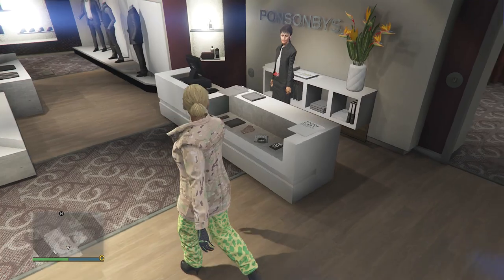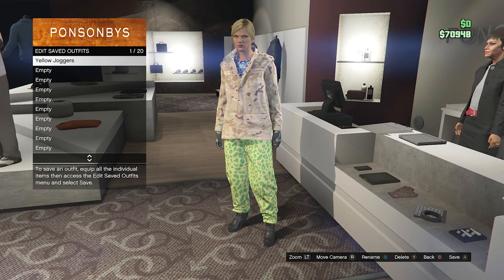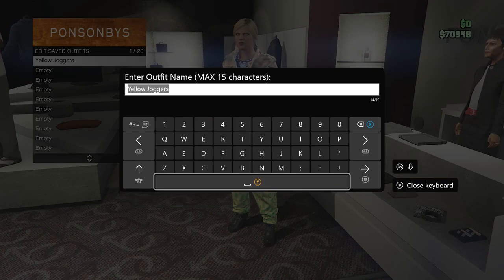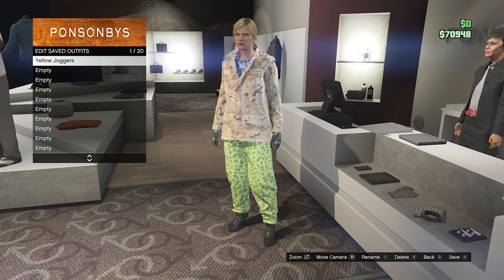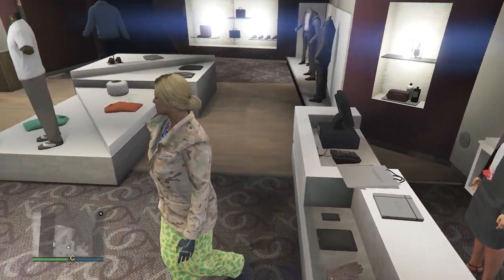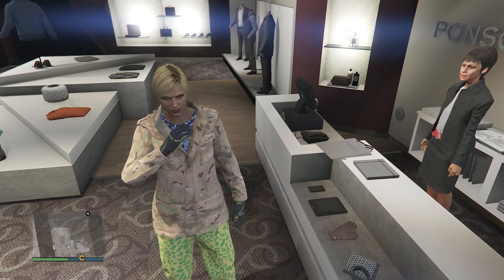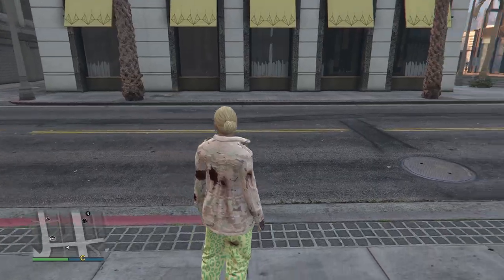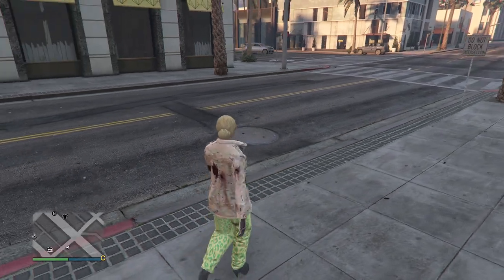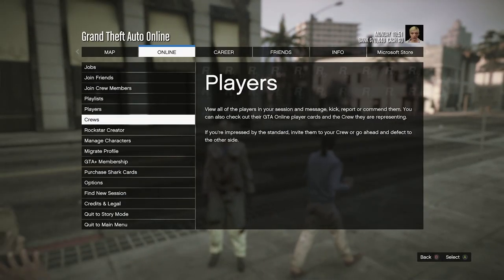Go up to the front counter, hit Edit Saved Outfits, and save this outfit on slot 1. After you've saved this outfit, back out of the front counter, pull up your interaction menu, and take the Easy Way Out. This is just to ensure that your game saves, and as soon as you respawn, go ahead and hit pause.